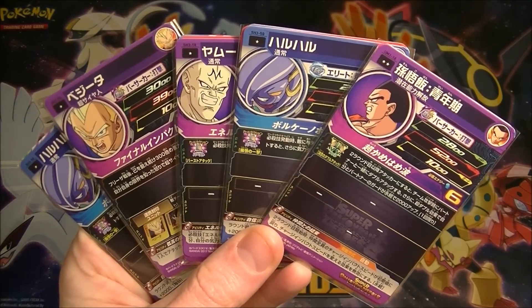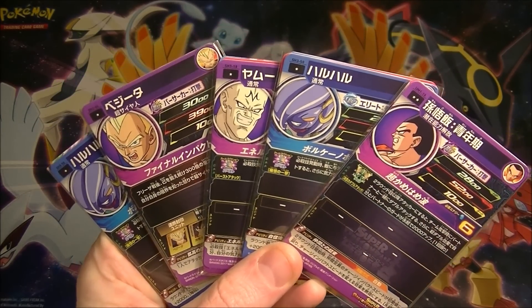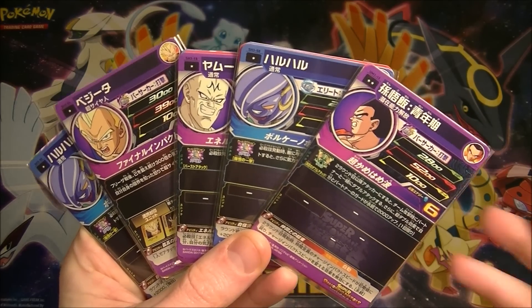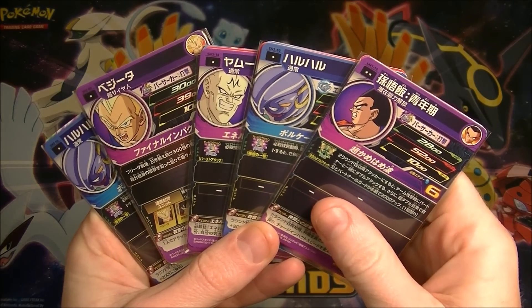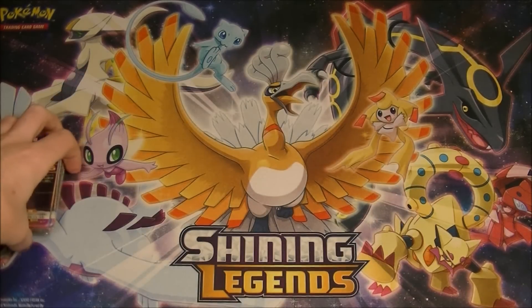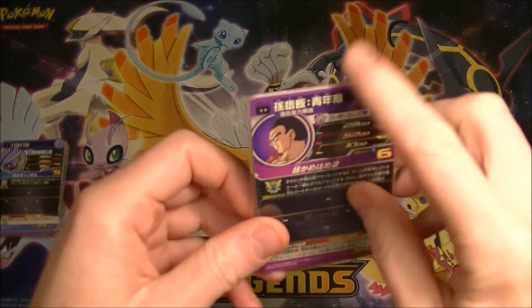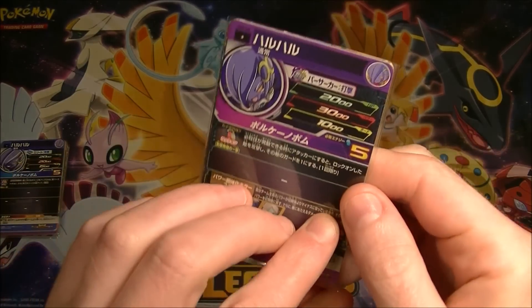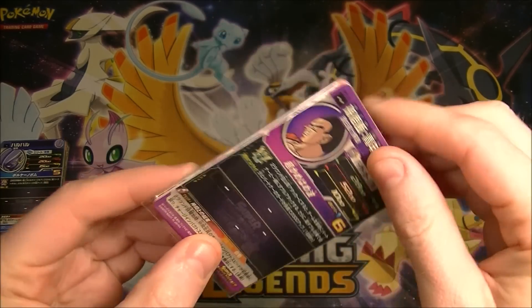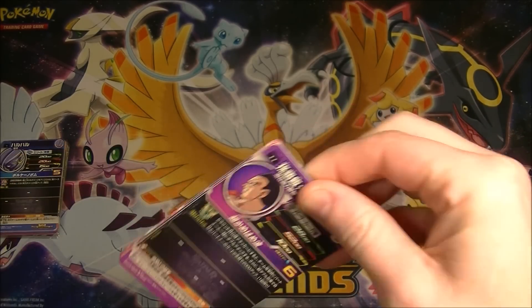I'm not expecting to get anything exciting, but I think the top cards you can get are like 10 to 20 dollar range maybe. We really want to get some CP cards because they look really awesome, so hopefully we can at least get some of them. Unfortunately with these, as I always say, you can see some of the cards on there just because of the way they have writing on the back, which is a bit unfortunate. But anyway, let's see what we can do.